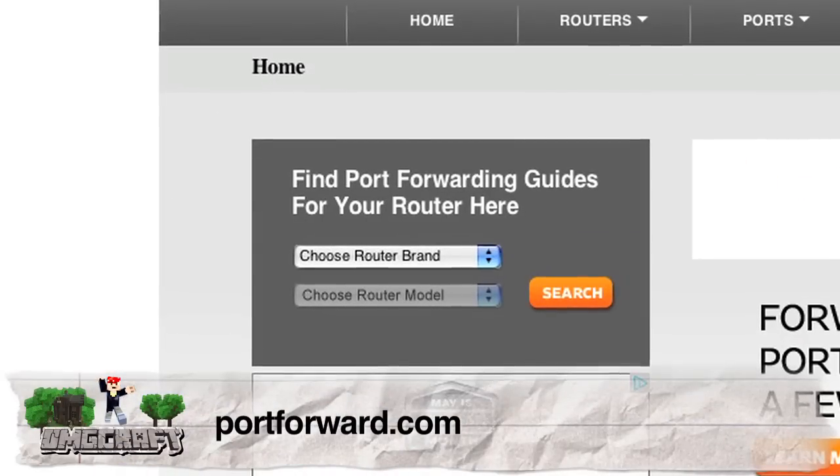Every router is built differently, so there is no way to cover how to do this on every single router. Luckily there are a few resources that you can use. Portforward.com will help you forward your port. Normally you will be looking for NAT or QoS settings or port forwarding on your router.